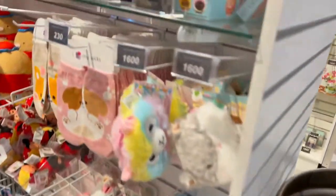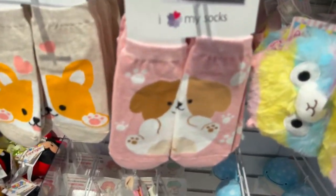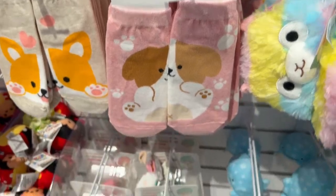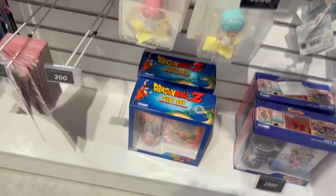Over here are some Japanese items. There's some plush right there. There are some socks — very useful and good utility. Only two tickets, which is actually a very good deal for socks. There's some sort of ceiling decoration, and Dragon Ball Z items.